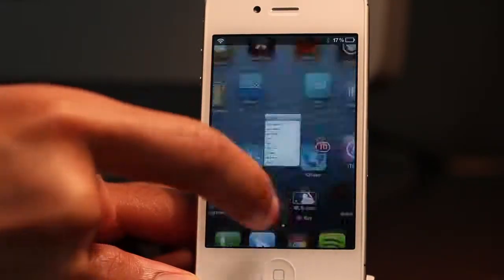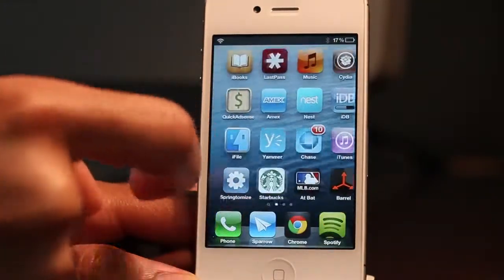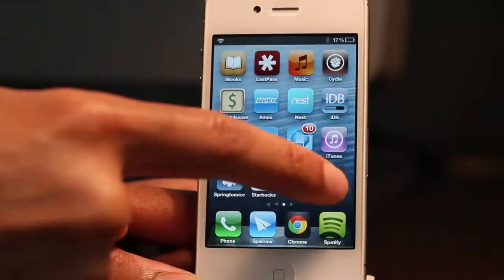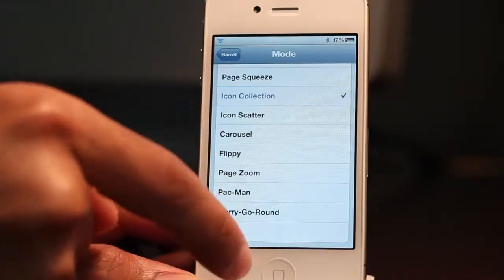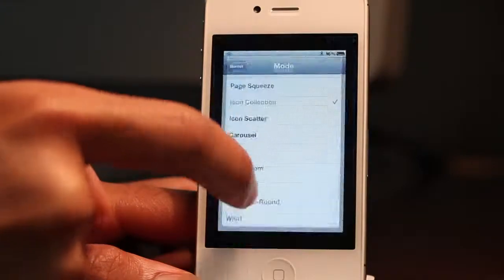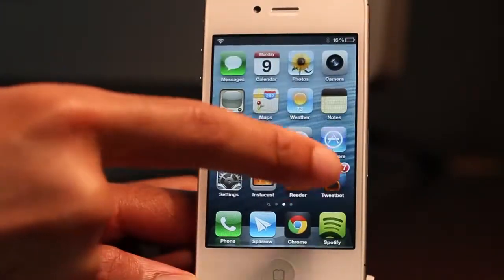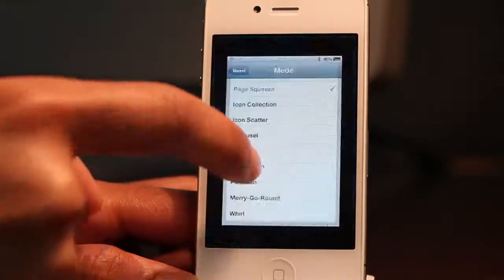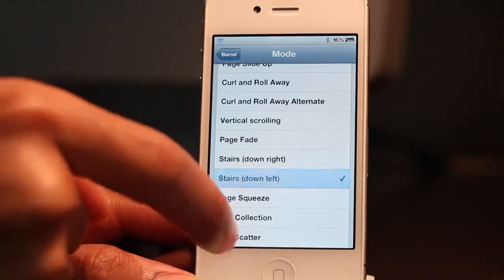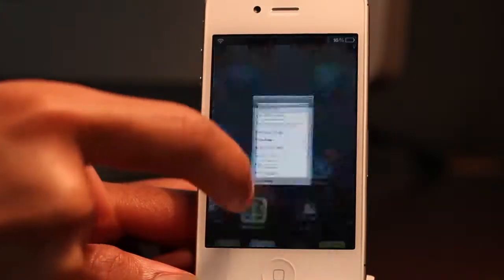Carousel is just what you would expect. Icon Scatter — I really like that one a lot; it's almost like a transition in iMovie. Icon Gather — I think that was called Gather, sorry, icon collection. Page Squeeze — I'm not too fond of that one. Stairs Down Left — I know you guys are going to joke about how I say stairs.